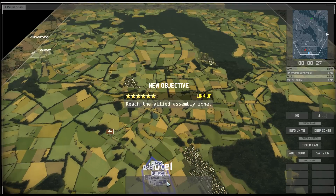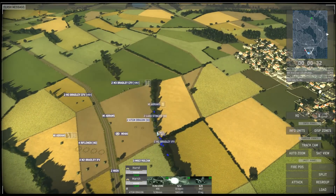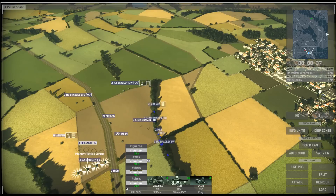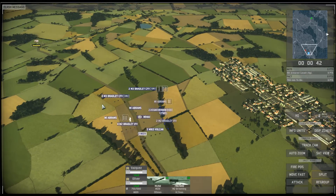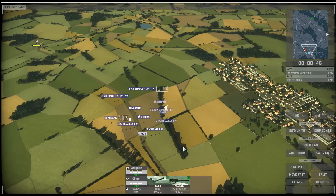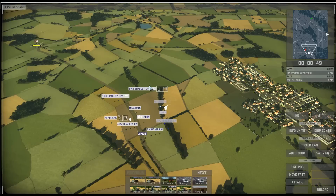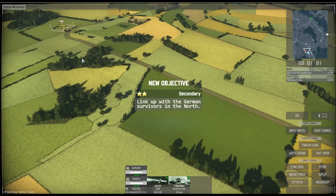In this mission we have a group of stragglers at Hotel and we must escort them to the other side of the map. On both east and west edges are objective areas where we have the secondary objective of finding some more stragglers, and there are a couple of hidden objectives: destroying the Soviet artillery and finding and refuelling friendly helicopters.